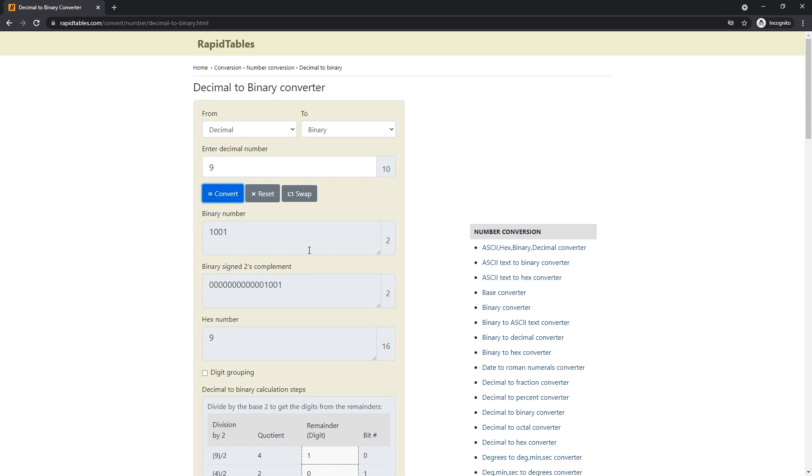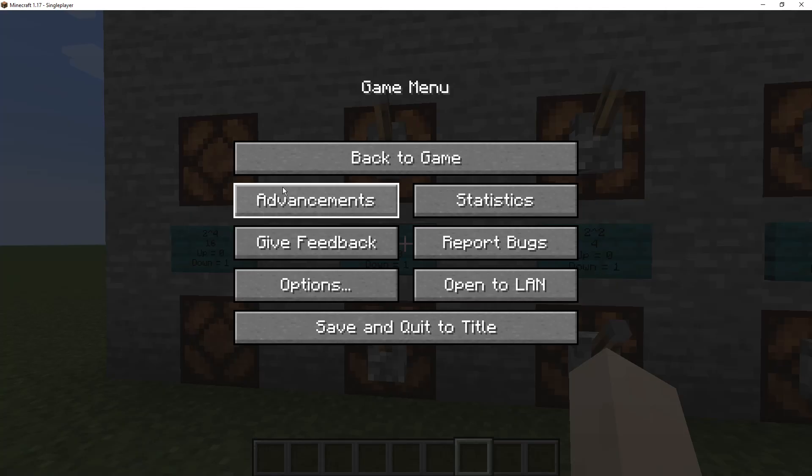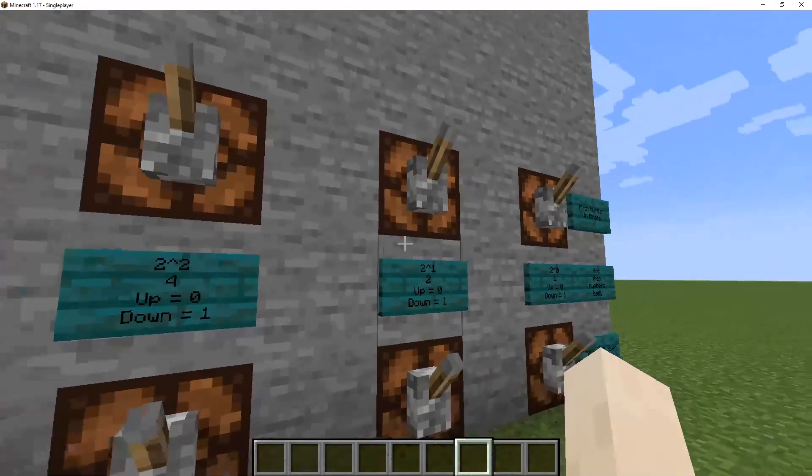So I alt-tab again, because I have short-term memory loss — it is 1001. So back to game, 1001.